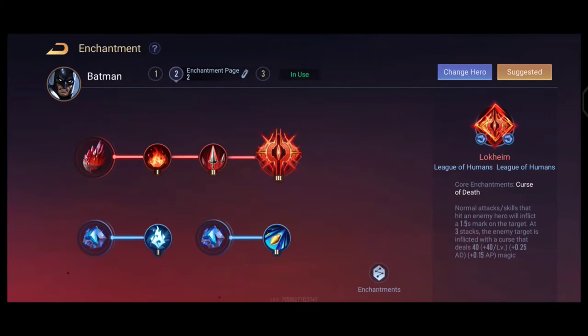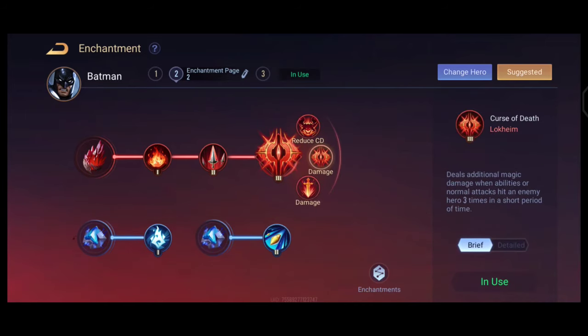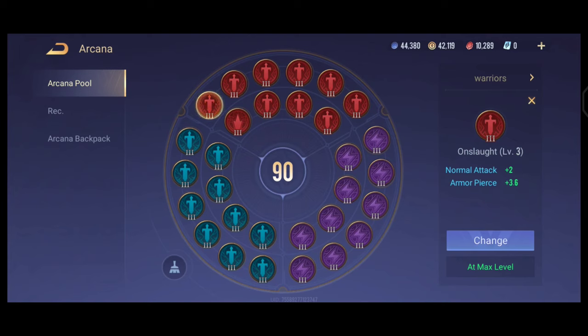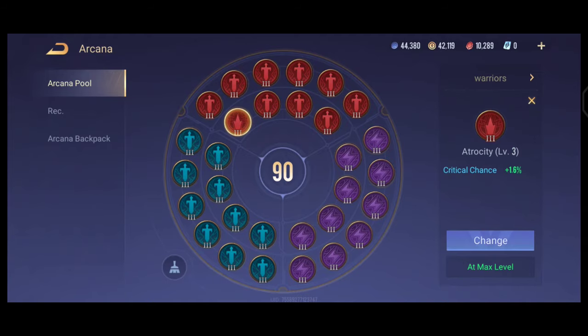This is the common arcana used for Batman. It deals additional damage on every 3 hits, reduces the cooldown of your talent, and provides additional damage buffs. The arcana setup is 10 Onslaught, 10 Assassinate, and 10 Skewer, totaling with 1 Atrocity for a lucky critical chance.